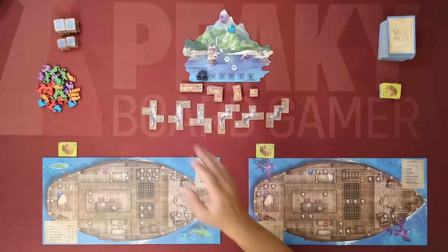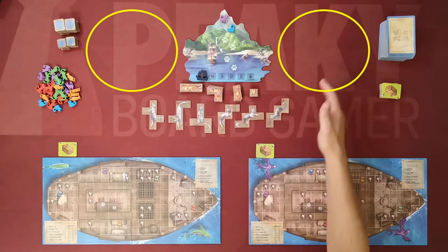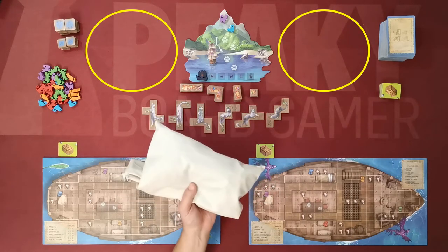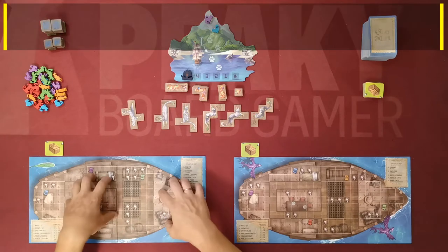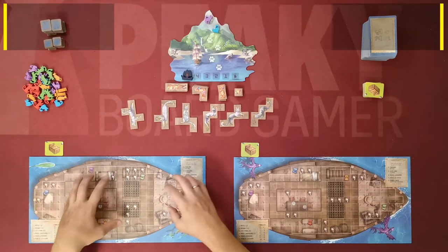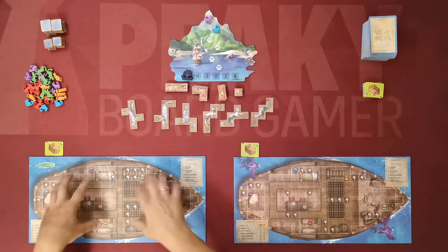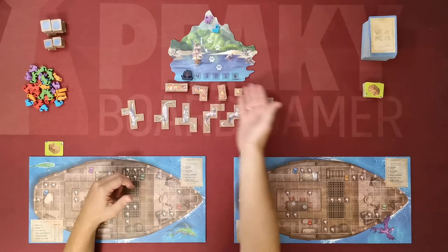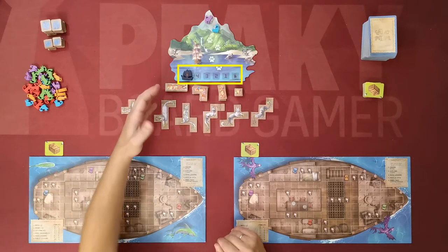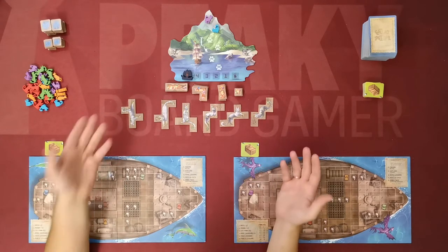This is how the setup of a two-player game should look. Please make sure to leave enough space on the left and right sides of the island, as in these locations you will be placing tiles drawn from the bag. The theme of this game is simple: players are on a cat rescue mission, trying to save as many cats as they can from the island to their boat before Vesh arrives. This happens over five days, which are the rounds the game lasts.